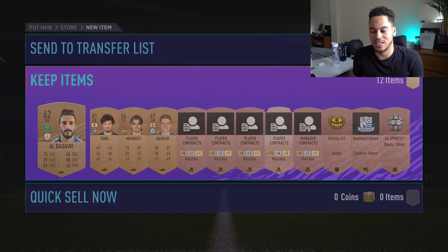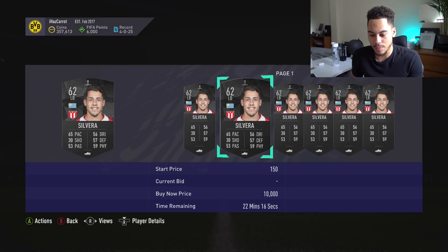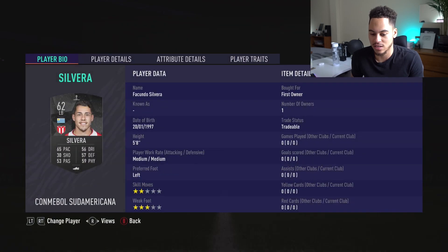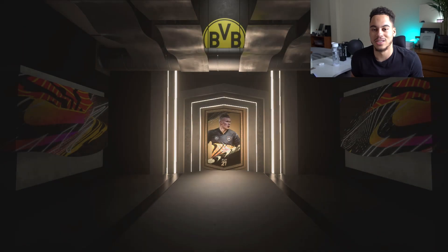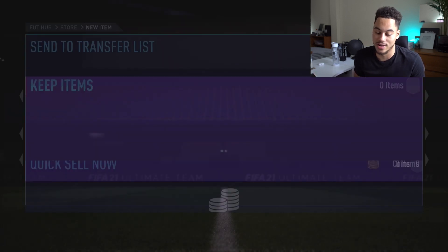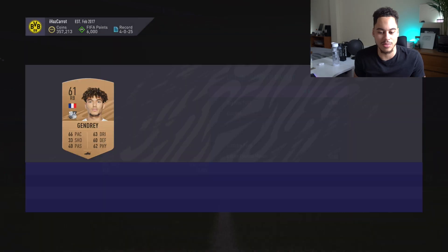We only need one player worth over 6k and that's a lot of our money back. We keep getting terrible cards nobody cares about. We started at 360,000 coins going all the way down to 340,000, so I'll just cut to when I find players of decent value.